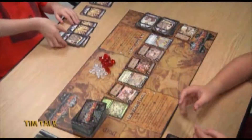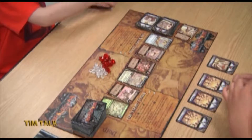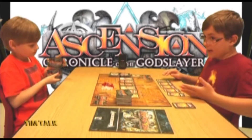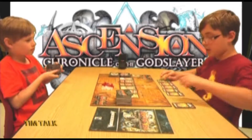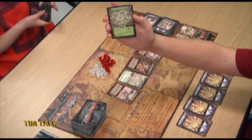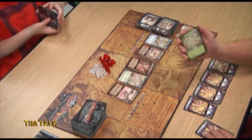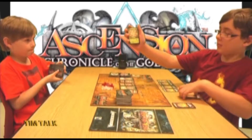Pierce draws two apprentices and one militia — four runes to buy with and one power. He's buying Druids of the Stone Circle, which is a lifebound hero. It gives you three honor at the end of the game. The card effect is: acquire a hero that costs three or less and place it on top of your deck. A new card — the Flytrap Witch — comes into the center row.